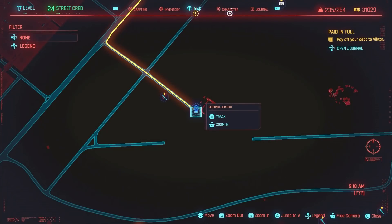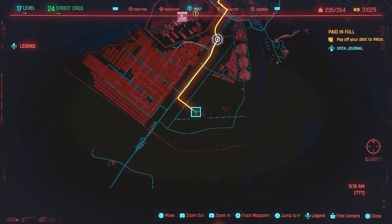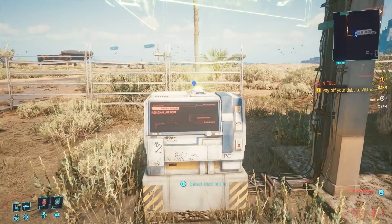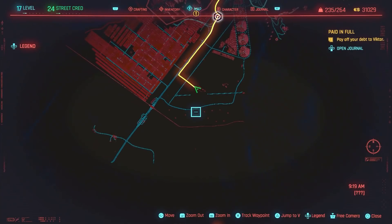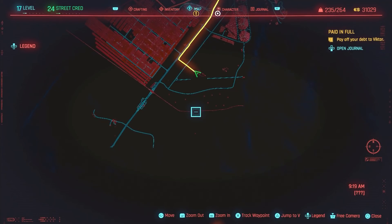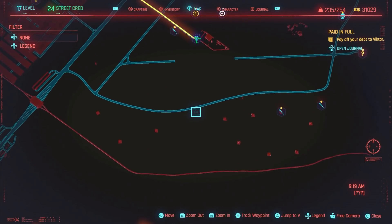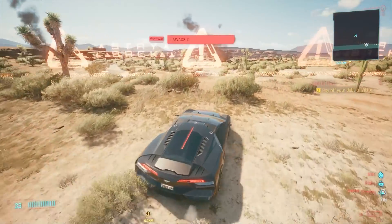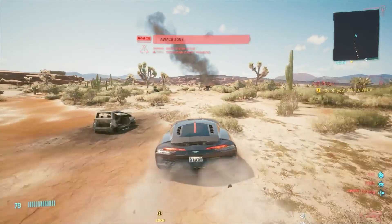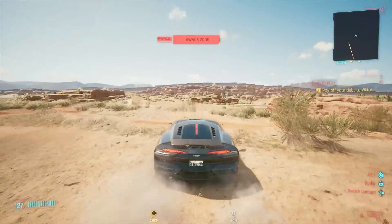From there, you want to head to the southernmost point on the map. And thank goodness there is a fast travel station there, so that makes life a whole lot easier. Once you arrive, call in your Caliburn and head to this exact spot right here. Then just drive off of the main road, and it's going to look like a scene from Red Dead Redemption 2.